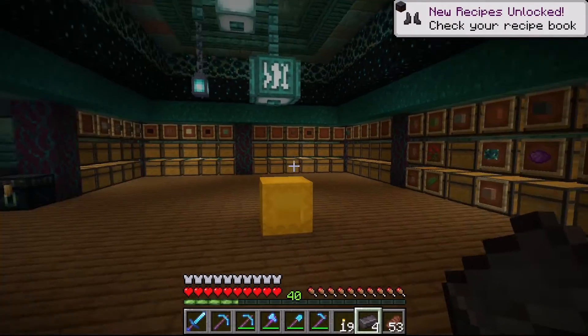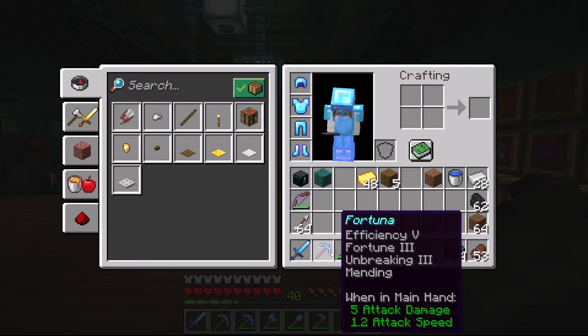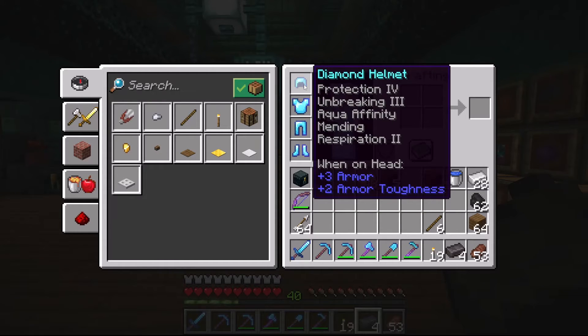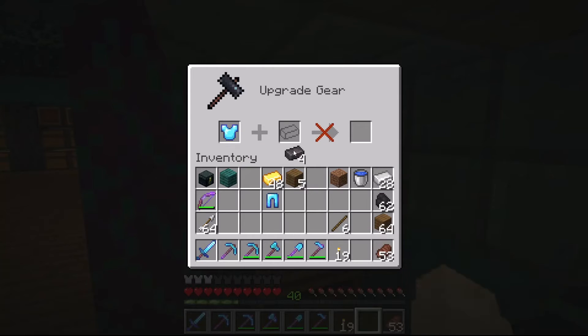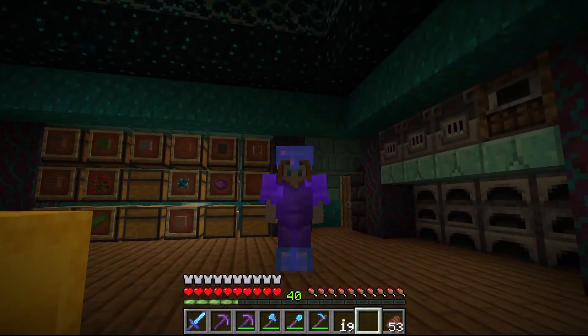We're going to do our four netherite ingots — I went and got all of our tools ready to go. This is Efficiency 5, Fortune 3 on one, and Mending. I always go with a little lower for Silk Touch just because. We're going to convert both of these, and then probably our diamond leggings and our tough-as-nails chest plate. Let's take these off — we're going to netherite ourselves up here. I think it's about time. It is time for our beautiful netherite tools — let's suit up. How do I look? Purple and shiny — I love it.